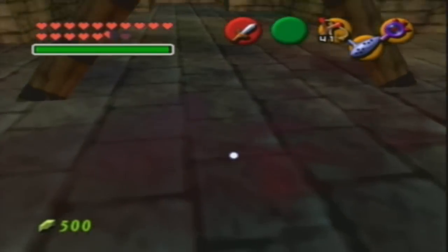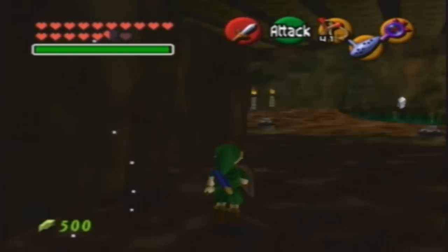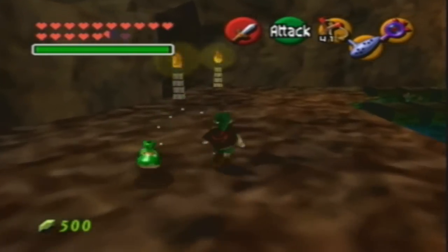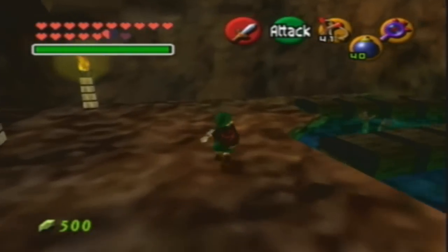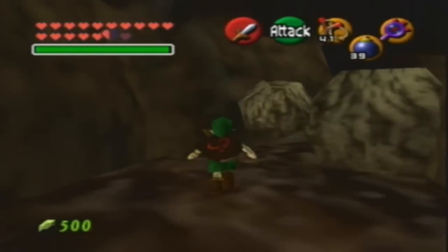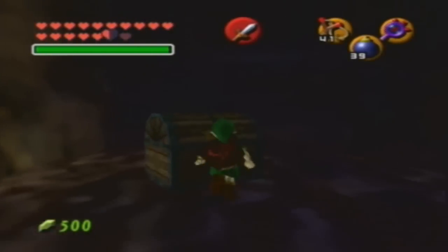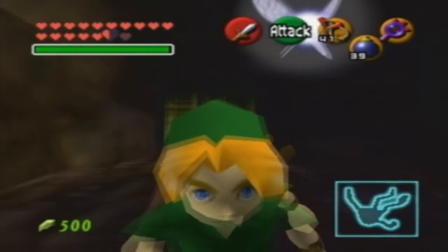First off, if you're going to get all the Gold Skulltulas, then you want to get the dungeon map. Let's go this way — there's lots of holes leading down to this lower floor. They're used as traps, but there is a dungeon map down here that you're going to want to get. And there's ReDeads, too. The dungeon map will help you, along with the compass, because you'll be able to check where all the treasure chests are and stuff like that, because you're going to need keys.